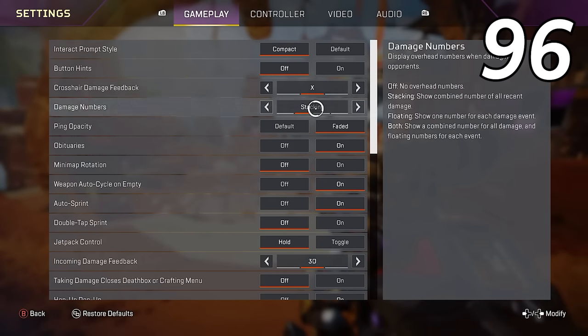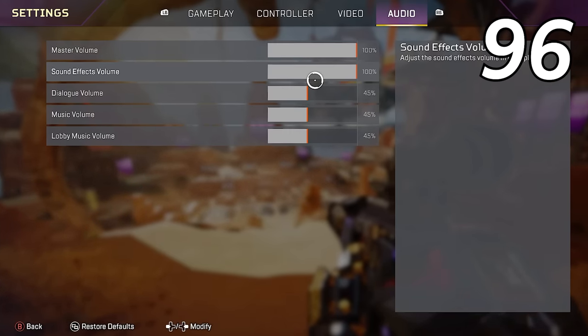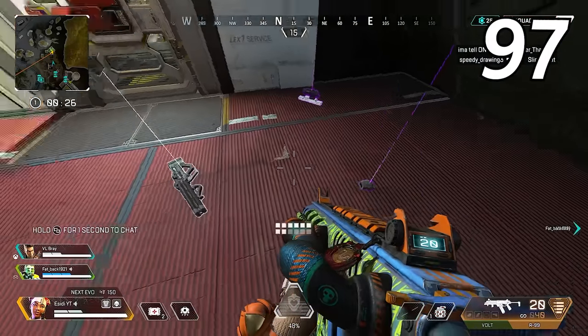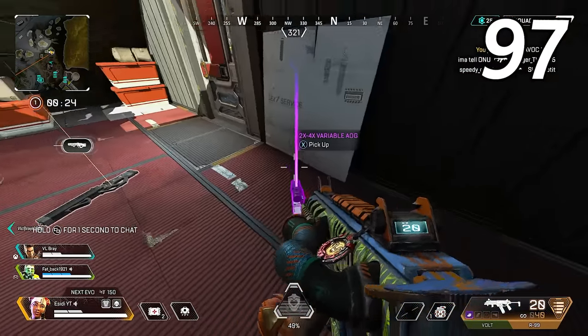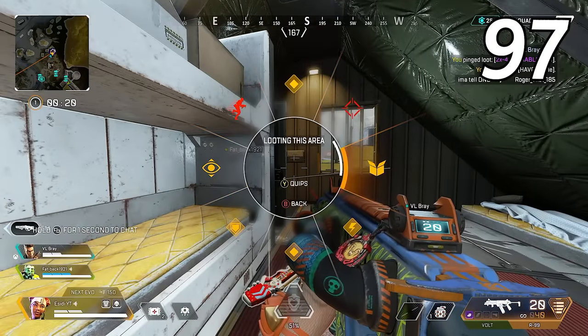Always keep your sound effects volume at 100% so enemy footsteps are as loud as possible. If you find it too loud, instead of lowering your sound effects volume, lower your master volume. Use your microphone to communicate with your teammates even if they aren't talking back. If you don't want to use your microphone, at least use the ping system to convey important information.